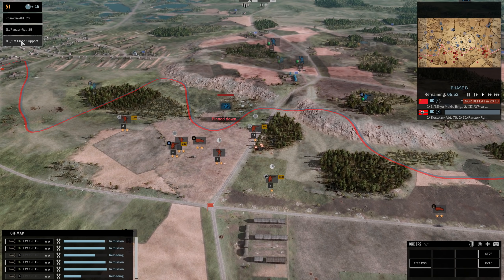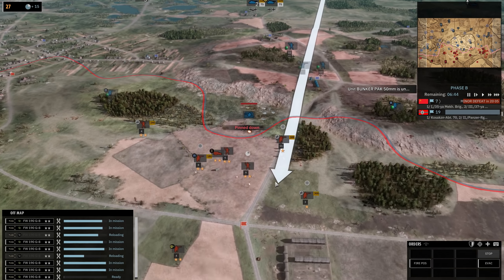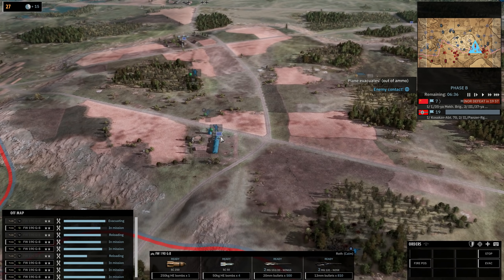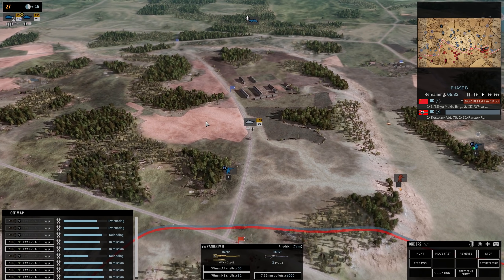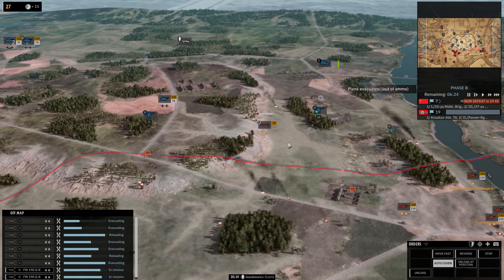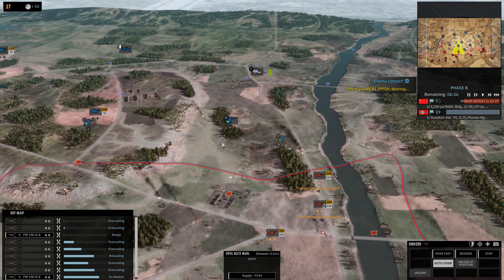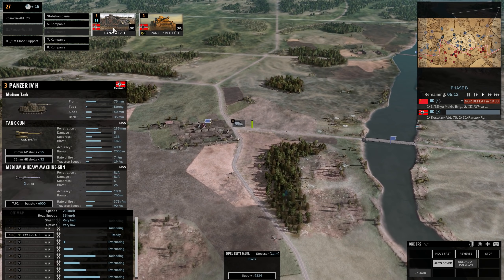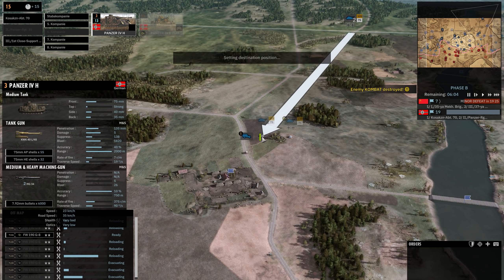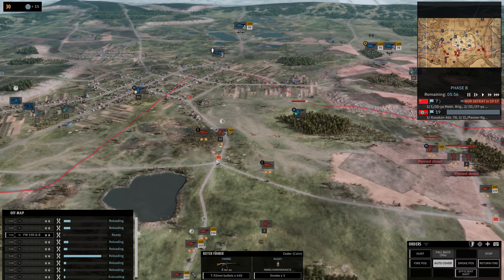We'll have to keep bombing them — we have a lot of airpower available, we're getting 15 points so we can basically call in a new plane every minute. Every time we bomb and get kills, it's good. Trying to get into the city before they can. It sucks that we lost that Panther — that was my only real quality armor left on this side. We need to get another Panzer here — really trying to keep them out of this area.